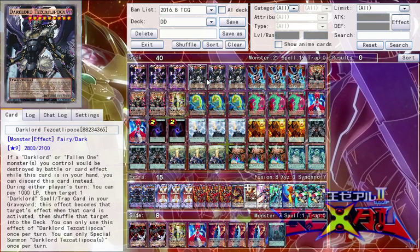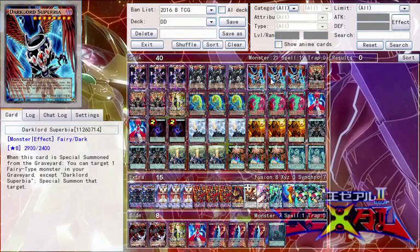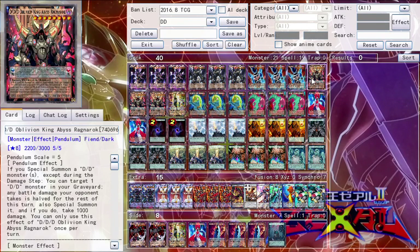Tesskalapaka is basically protection for the hand and has the same effect. And then Siberia — when he's special summoned from the graveyard, special summon one fairy-type monster from the graveyard. It'd be cool if they had like a fiend and fairy fusion or something like that.